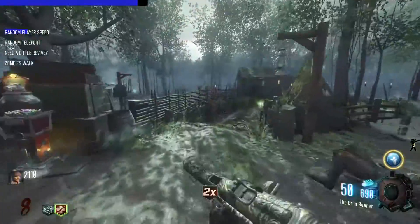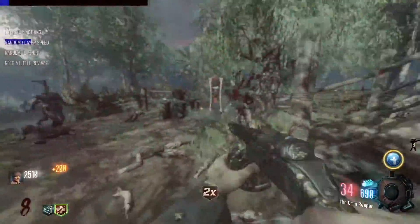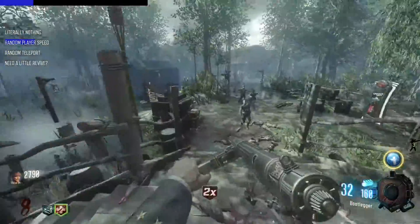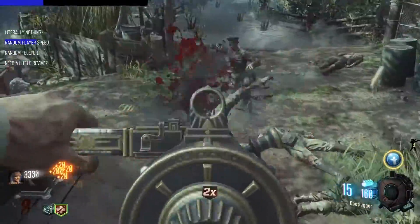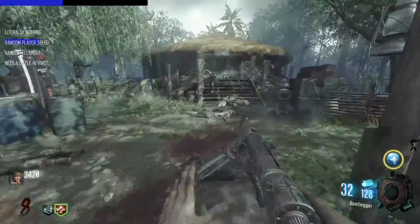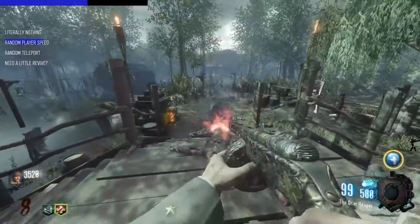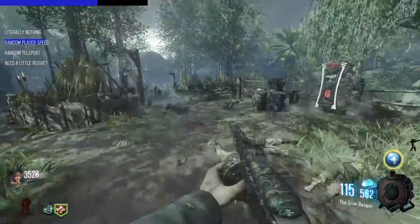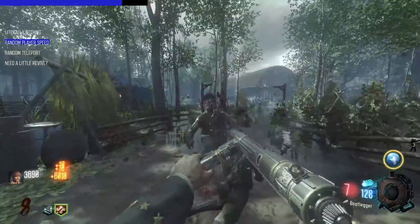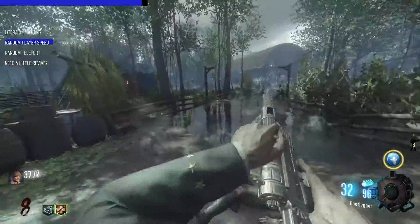We're always moving around swiftly. Regular game - nice. We still got the random player speed that is having a fun time. We could get crazy next time and set the timer for like two minutes and just have to deal with whatever it is - that's wild. It kind of makes the game seem laggy.